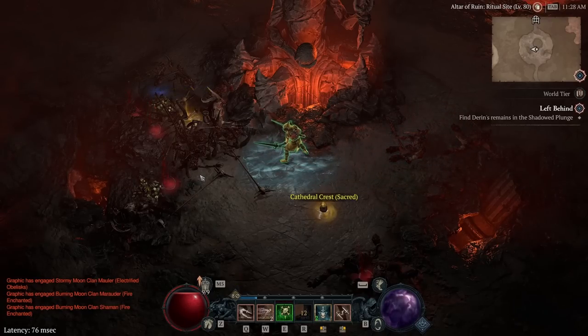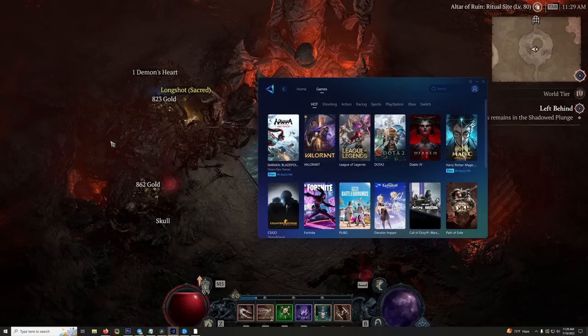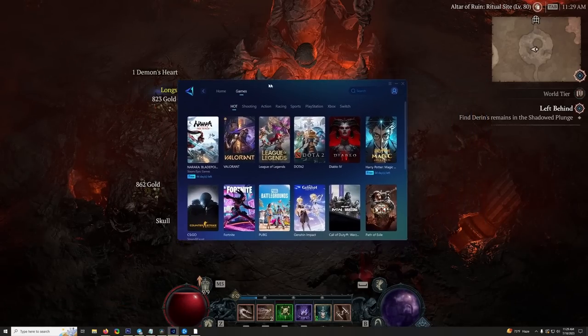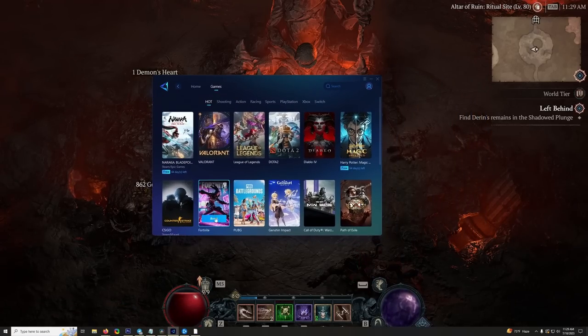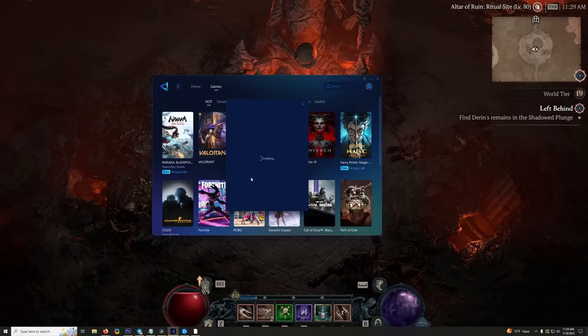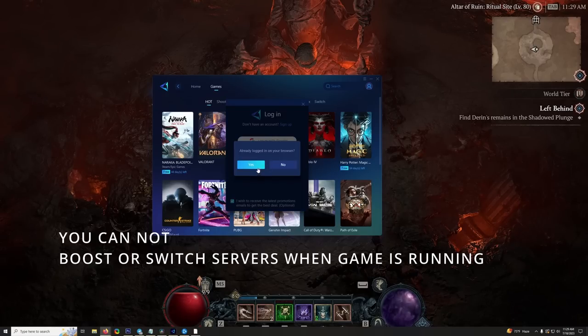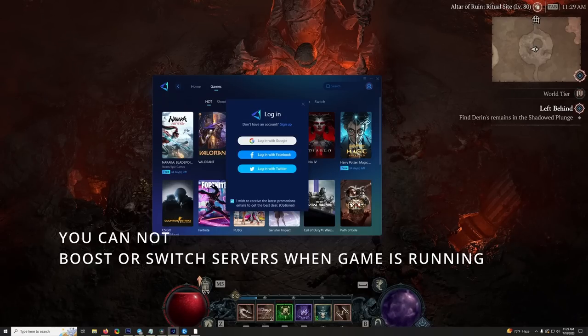So, what did I do to make this happen? Well, I'm going to walk you through Gear Up Booster and how you can actually boost your ping to get you better results when it comes to ping in Diablo 4, as well as many, many more games. Here on the launcher, you can actually see Diablo 4 as an option. So if we click the Boost button here on Diablo 4, it'll take us to a loading screen where we can actually input our login — login with Google, Facebook, or Twitter as well.